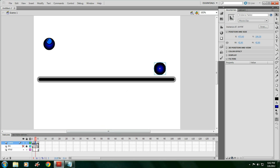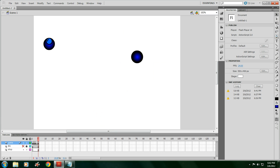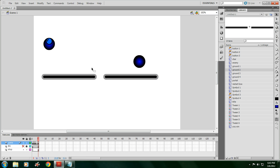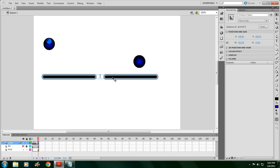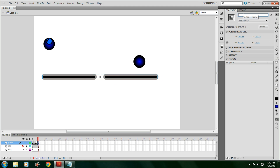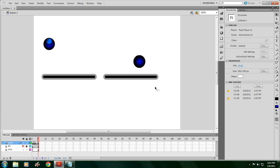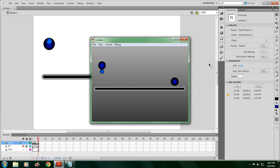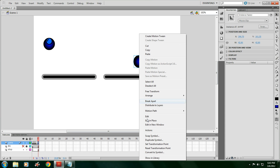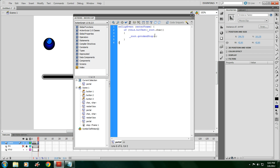Now go to frame five and make another ground — make another level. Here's going to be my next level, really basic. Once you make that level, make it a symbol, make sure it's movie clip with registration on top, just like last time. You're also going to have to rename the instance name to ground. If we go to test movie, here's level one, and here's level two. Then put in the portal actions and set it to frame seven.